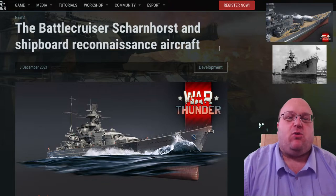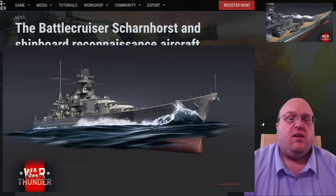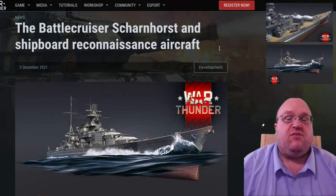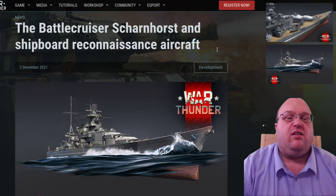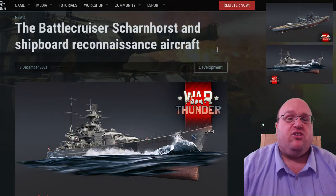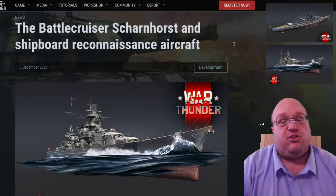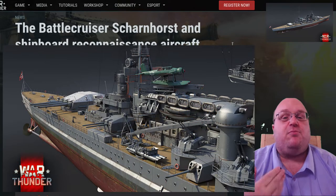One of the destroyers managed to get a torpedo off, which struck Scharnhorst, damaging the machinery, destroying the starboard propeller shaft, and resulting in the death of 48 men. In 1941, she and Gneisenau broke out into the Atlantic on convoy raiding duties, sinking 11 cargo or tanker ships. While at anchor in La Pallice in July 1941, she was attacked by British Halifax heavy bombers, resulting in five direct hits, two men killed, and another round of repairs. January 1942 brought more action, mainly hitting a magnetic mine that resulted in a great deal of damage. Repeated attacks by British units followed, then another mine was struck, but the ship managed to make port in Wilhelmshaven.